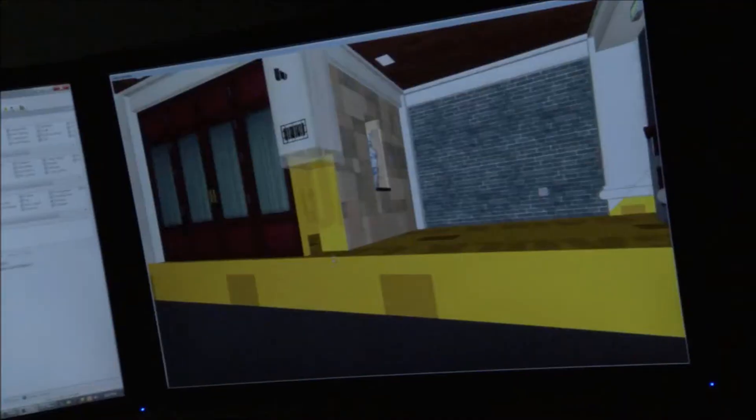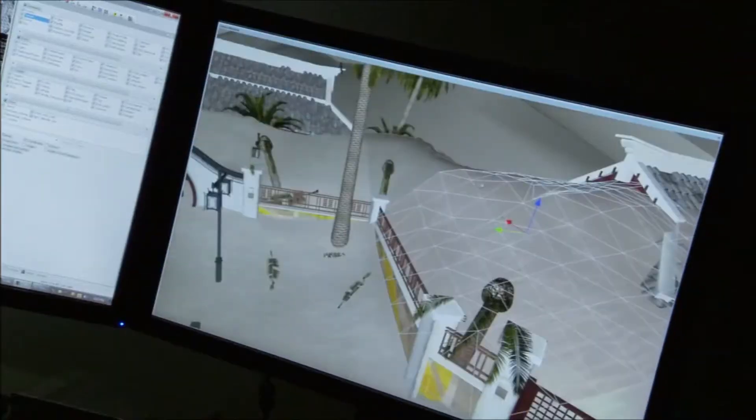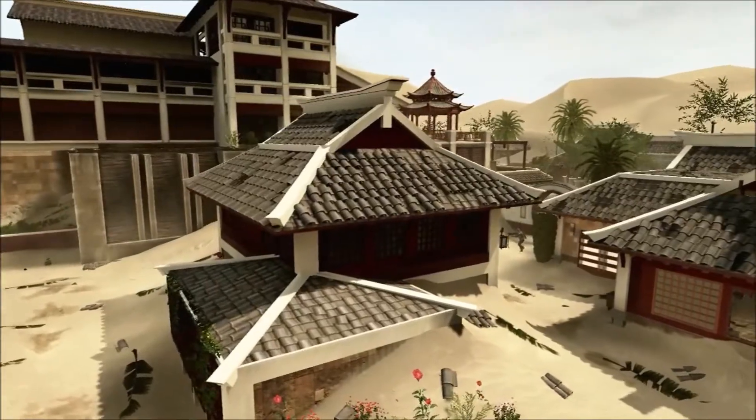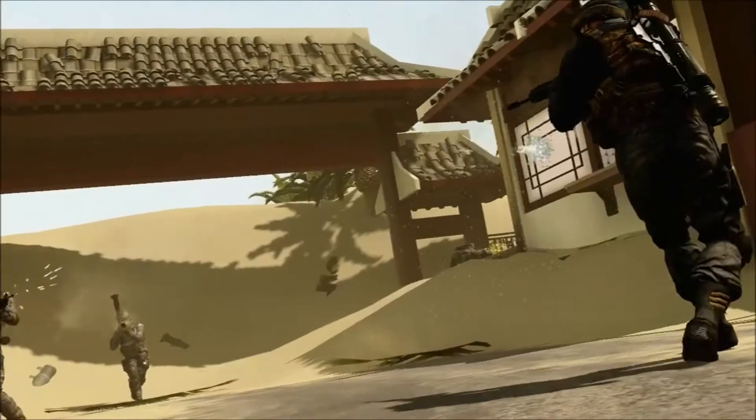Mirage is based in the Gobi Desert in China. It's basically a luxury resort, but it's been completely windswept. The sandstorm has left in its wake massive sand dunes. You could run up and use the terrain to get into the second floor windows of buildings and really use those sand dunes in gameplay in unique and interesting ways. This map has the most diversity of gameplay styles of all four maps.